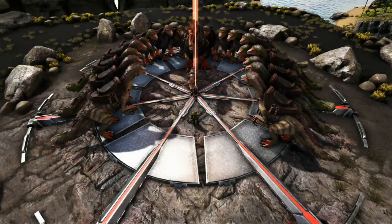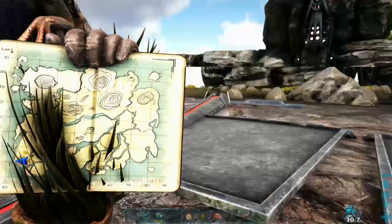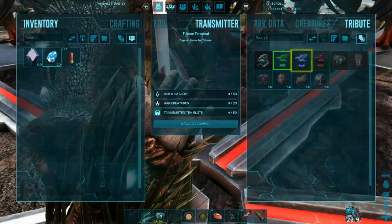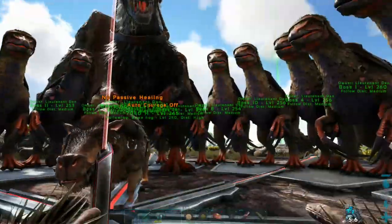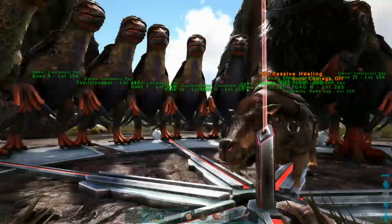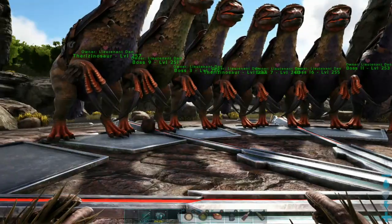Welcome back to Wizard 3 Productions. Today we're going to do the dragon fight. We're only going to do the gamma because I have not collected the tributes yet to do beta or alpha. However, this is the hardest fight on the island, and if you are not ready for it, it will absolutely destroy you. Even on gamma, it's a tough one — it's going to be a hard one.